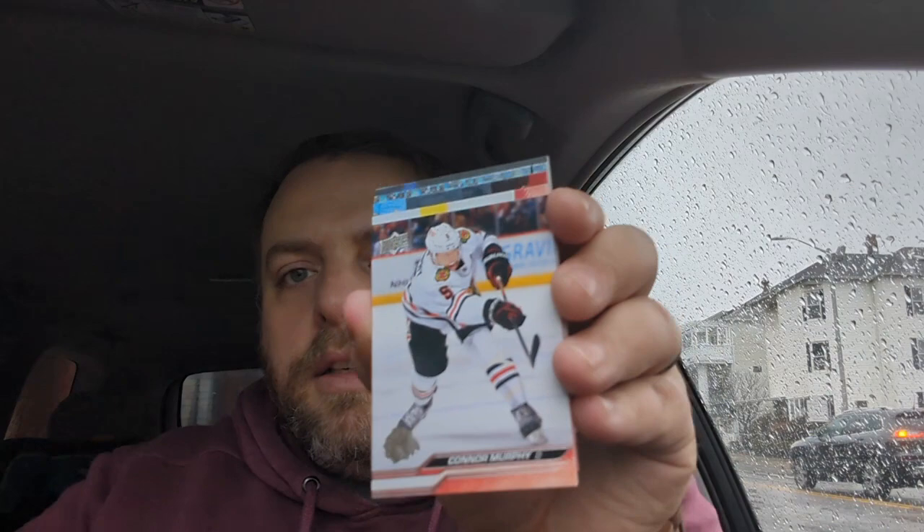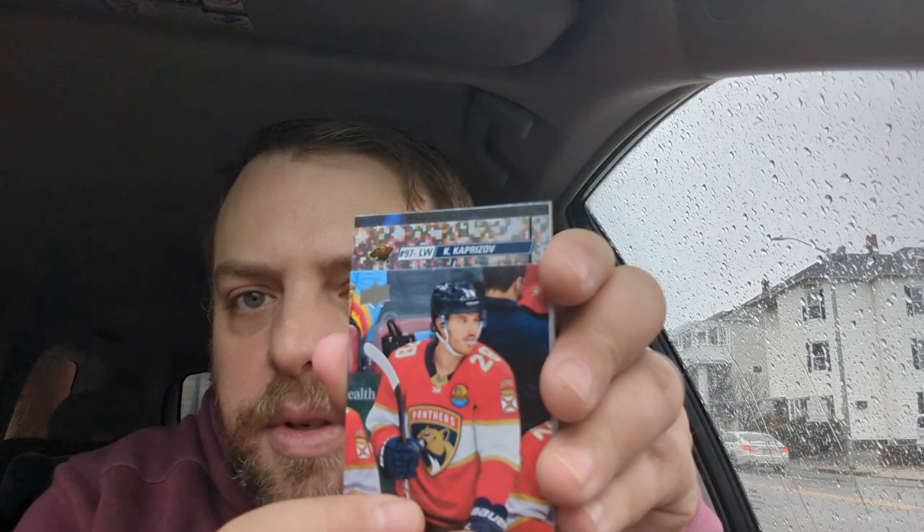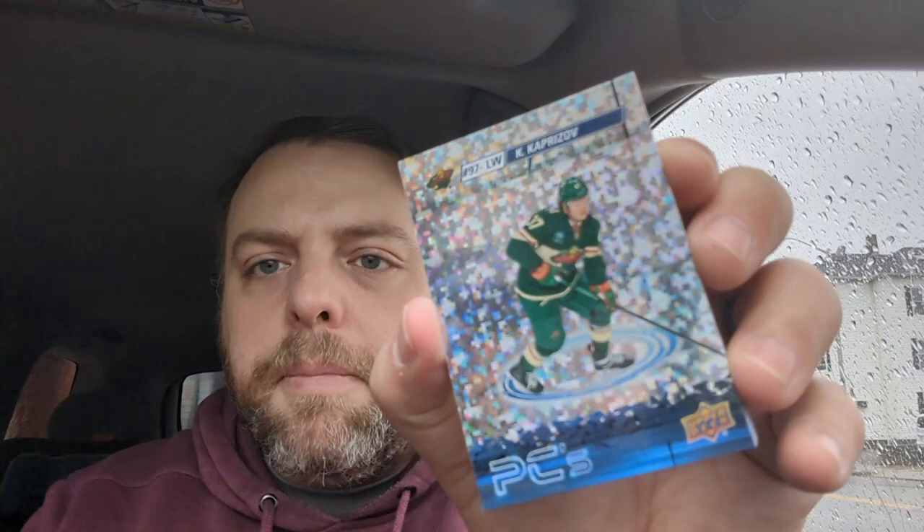Still hoping for that Connor Bedard. There we go — Jack Eichel! Looks like we got a Dazzlers coming up too. Oh, this next one — the Dazzler — oh, I can't read it backwards... Krill Kaparisoff! And look at that, that is a different looking PC card — looks like a camo design. Is it numbered? It is not, but it's definitely some kind of variation.